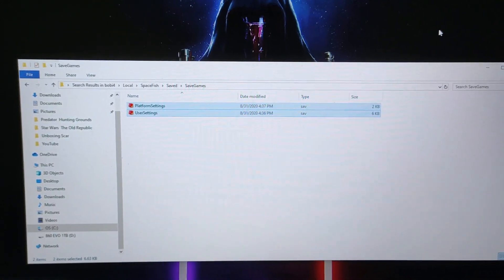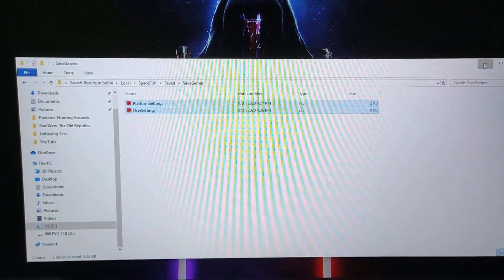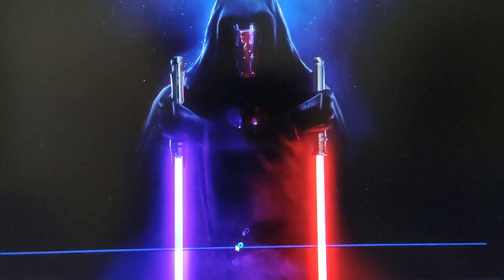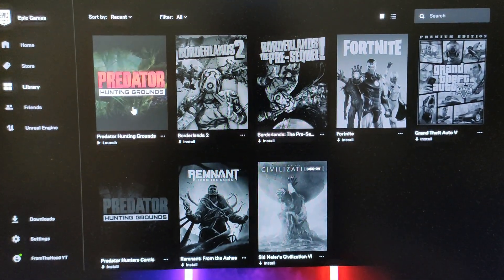So when you delete this — I already did it, so I'm just showing you how to — when you delete this, you can go to your Epic account, then Library, then you can start up your game.